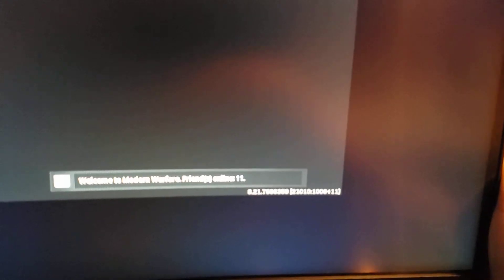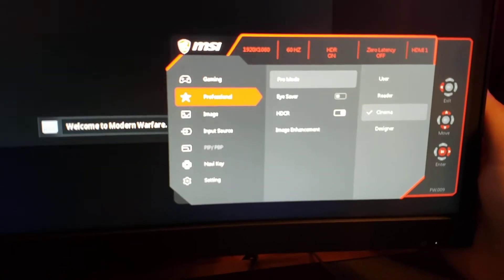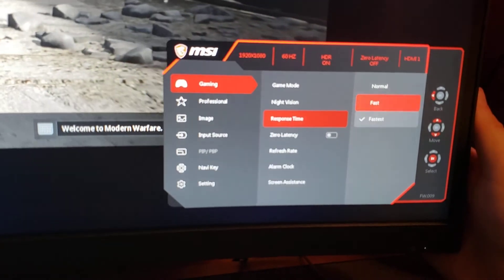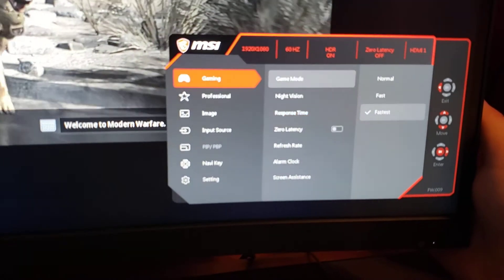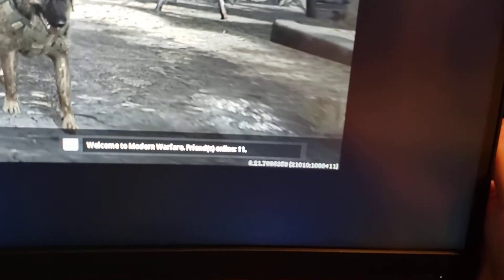The last thing I changed was the response time. I'm not sure exactly what it affects on the graphics, but I went with Fastest. So that's the settings I have set for my graphics and stuff. The buttons in the back I just use my finger to navigate.